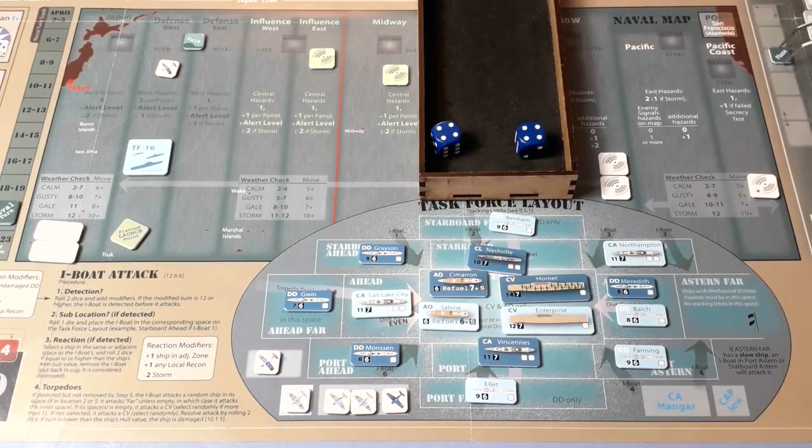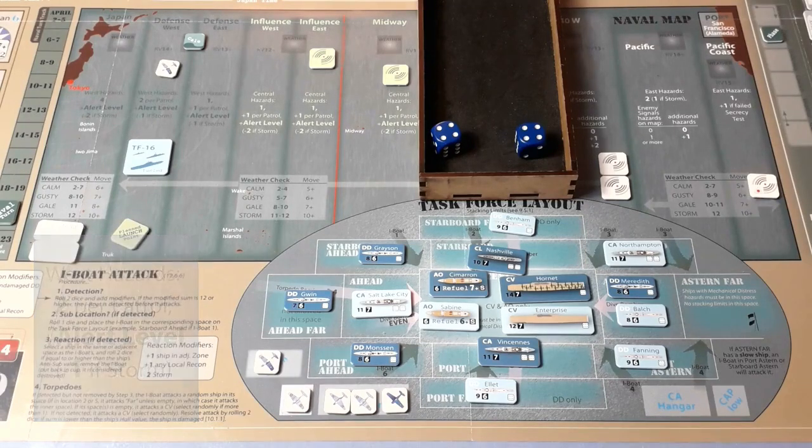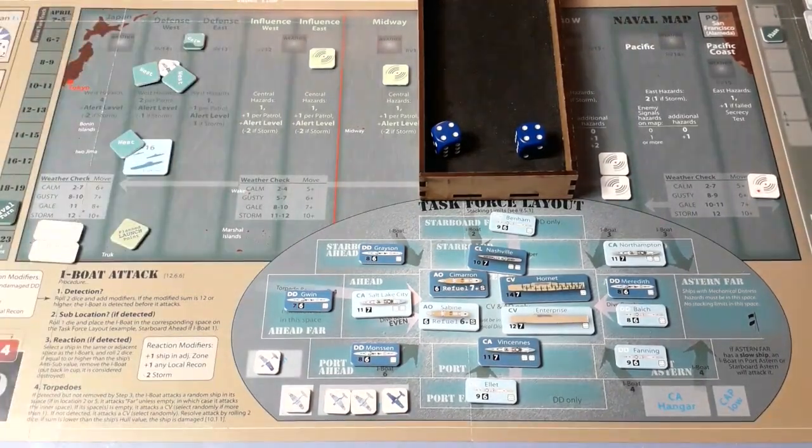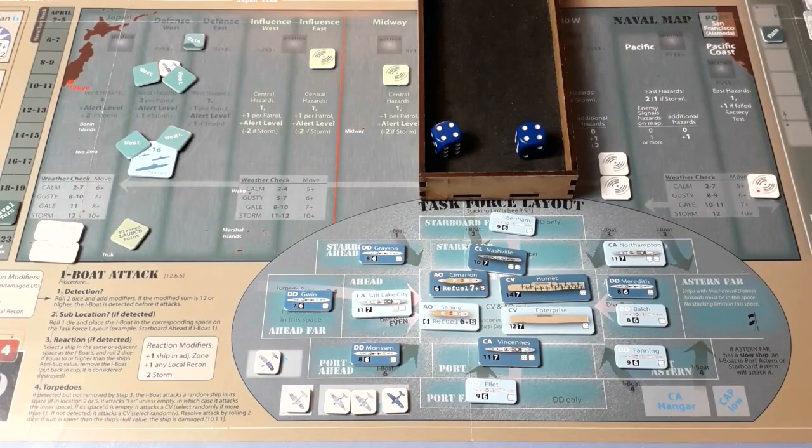Also during general quarters I could have tried to get submarines into contact — I haven't bothered because it would only help if they give contact markers to make it easier to acquire targets on the flight map. But if they're in contact they also draw hazards. Underway done. Now hazards: west hazards, two per patrol plus one for alert level one — that's four, plus one more for being at alert level one — five total. We'll give two each to the task force and another ship, and the extra one to the recon.